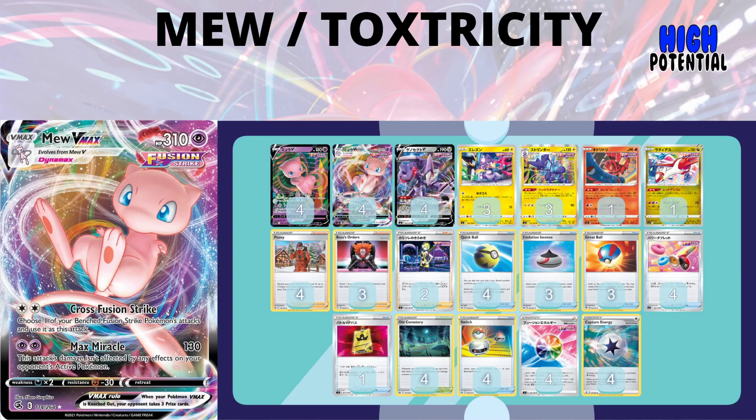Next is Mew-Toxtricity, pretty similar to the Mew VMAX list — just running a little less. It doesn't have Cross Switchers, Meloetta, Fog Crystal, or basic Psychic Energy, but adds Toxtricity to make opposing VMAXs easier to knock out. Only one of these decks will survive in Tier 1. If I had to guess, the straightforward Mew VMAX will be higher up, and the Toxtricity variant will sit slightly below.